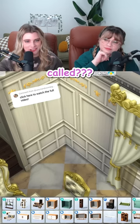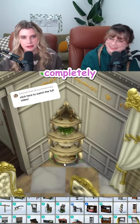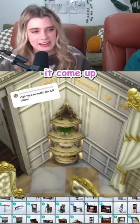What is that stupid little corner shelf called? There's like two of them. It's here! Turns out it's called, and pardon my completely terrible French, an étagère. I think that translates directly to dumb corner shelf. Then why didn't it come up when I searched it?